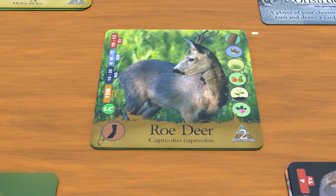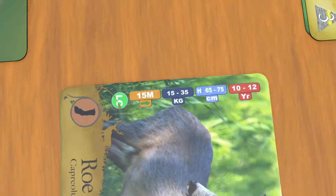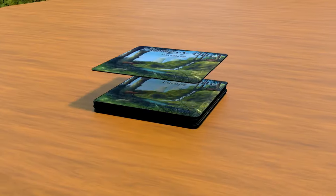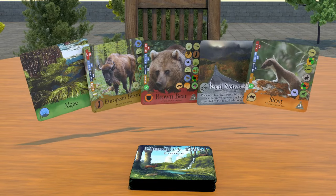On the cards you will find what the animal eats, where it fits in on the food chain, and its category. You'll also be able to learn while you play — like the animal's lifespan, their size, weight, population, and where they are on the endangered species list.